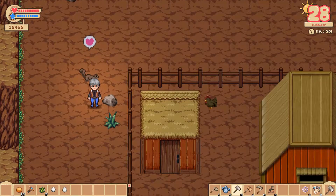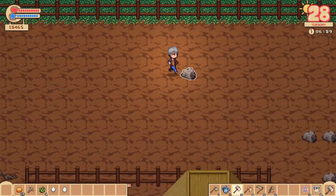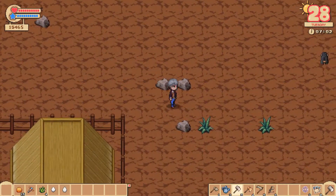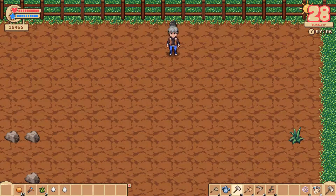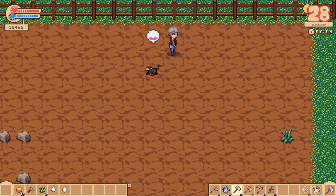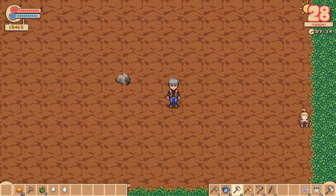Hey squirrelly, how you doing buddy? We've pretty much just been clearing out these fields and they're looking pretty good. All we have left is these stones — I've pretty much cut out all the stumps. I'm just getting the branches for the house upgrade because the house upgrade we are definitely going for, right at the beginning of fall. It's gonna be awesome.